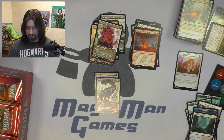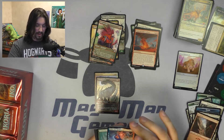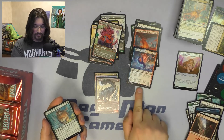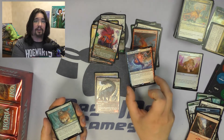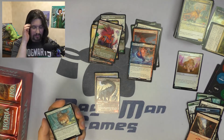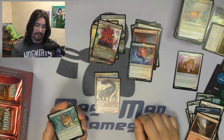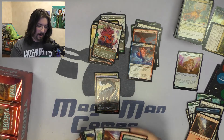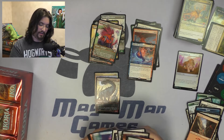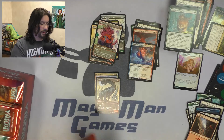Next pack — Lutri the Spellchaser as our rare. The Companion, the Sad Otter — who's banned. First time we get an Otter, it's banned. Of course. Heartless Act is one of the better removal cards in the set, which isn't too bad. No alternate arts there.